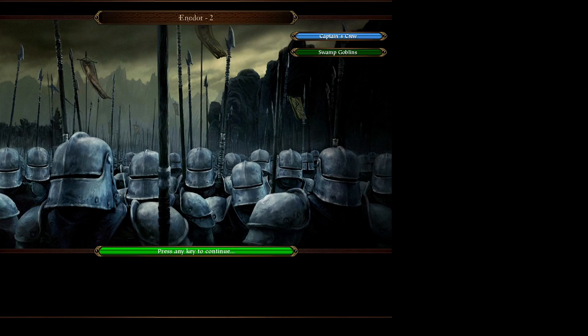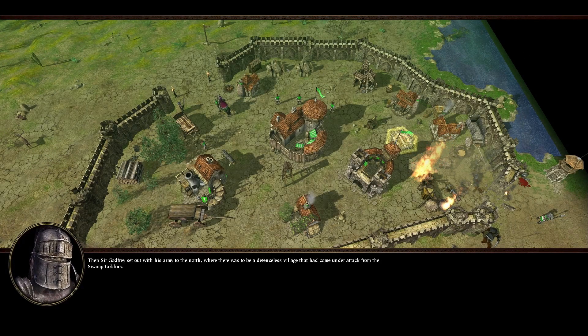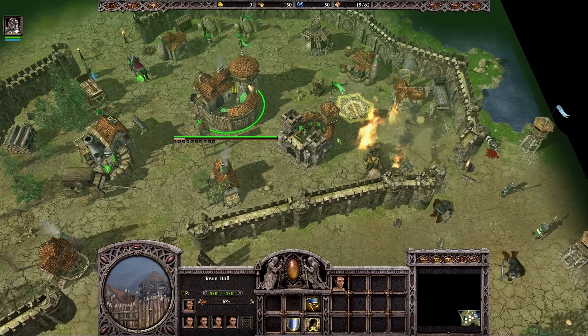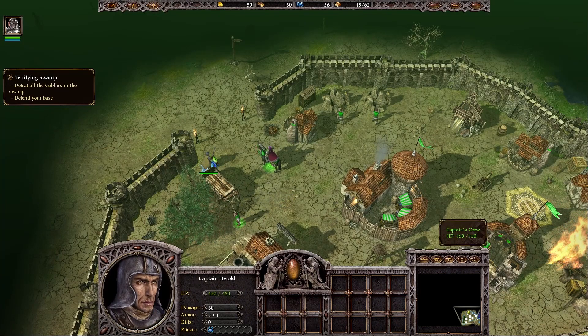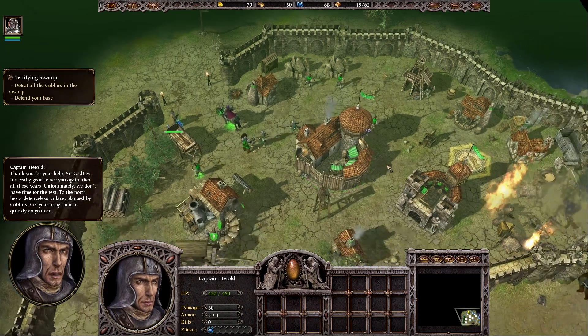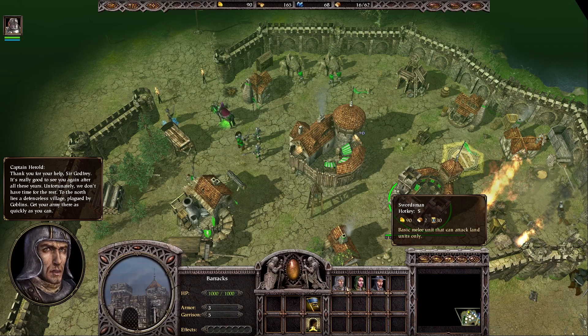There will be just a small introduction, so let's listen to that. 'Then Sir Godfrey set out with his army to the north, where there was a defenseless village that had come under attack from the swamp goblins.' We are playing as the captain's base that we helped in the last mission, and Captain Harold gives us a short dialogue: 'Thank you for your help, Sir Godfrey. To the north lies a defenseless village plagued by goblins - get your army there as quickly as you can.'